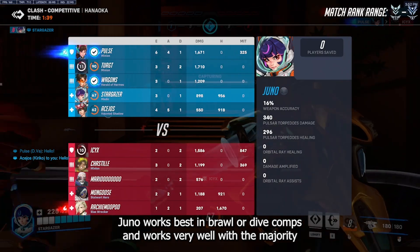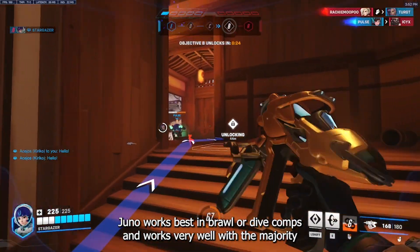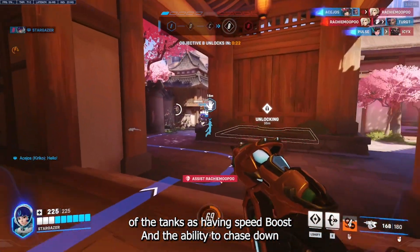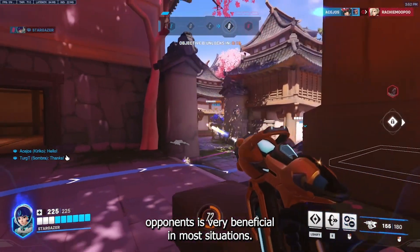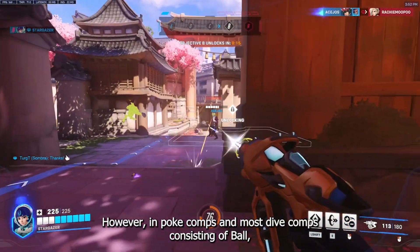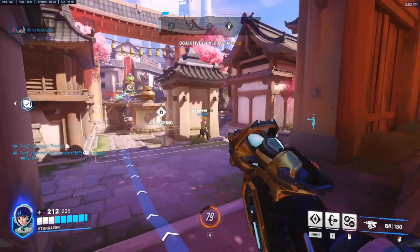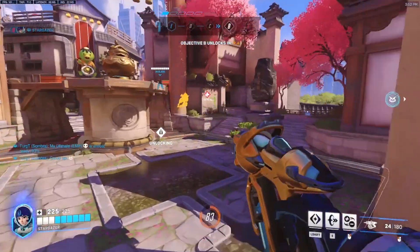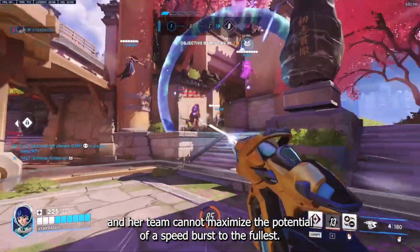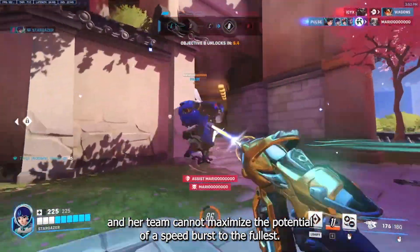Juno works best in brawl or dive comps and works very well with the majority of tanks, as having a speed boost and the ability to chase down opponents is very beneficial in most situations. However in poke comps and dive comps built around Ball, Juno is underpowered as she has large damage fall off and her team cannot maximise the potential of her speed boost to the fullest.